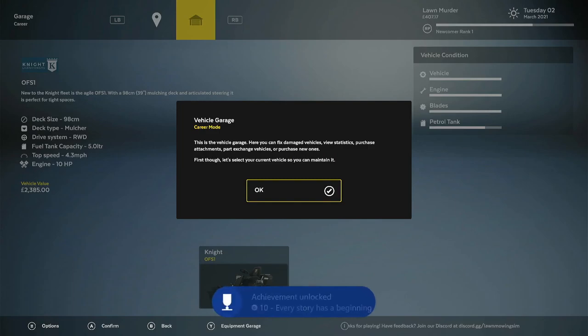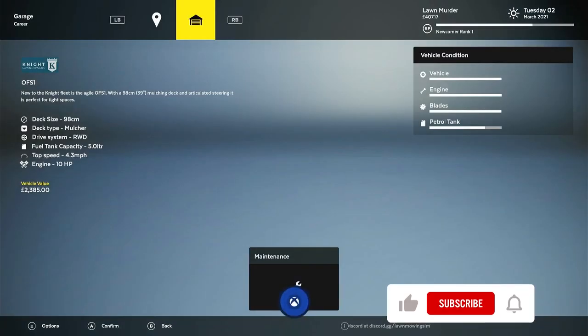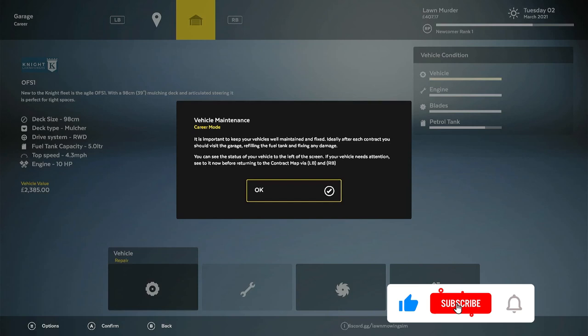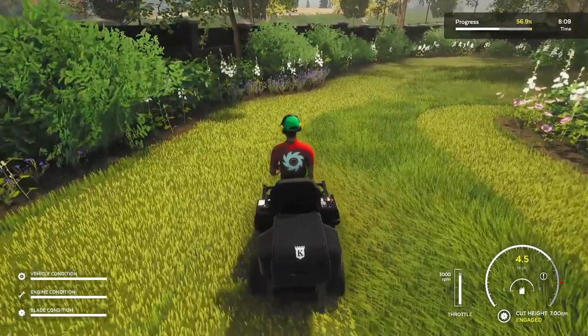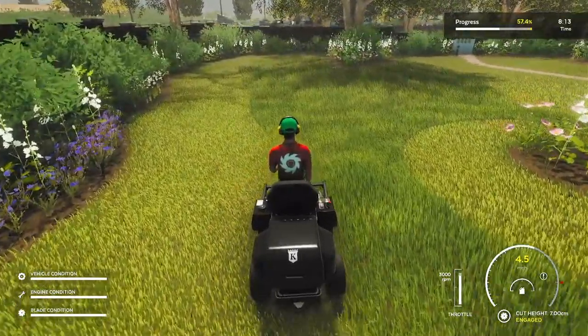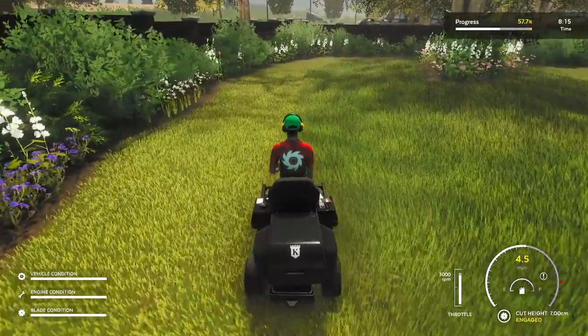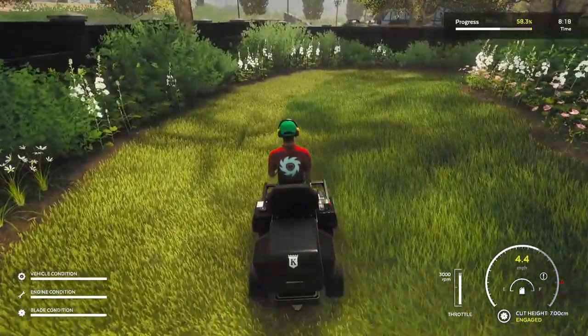Buying new machines, hiring people, upgrading your buildings, and repairing your mowers is all part of this. The thing you'll be spending most of your time on is actually mowing lawns. There's a fair bit of strategy to this, surprisingly, as screwing up rich boomers' lawns leads to them cutting your pay. Things like turning sharply can leave tire tracks in the lawn and damage it, or if you mow over flowers and so on.